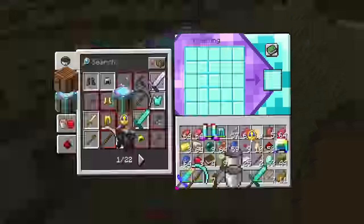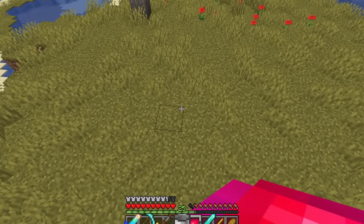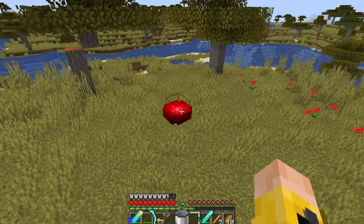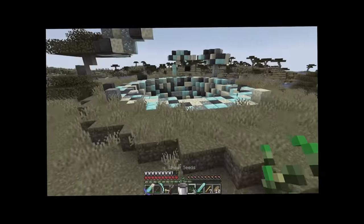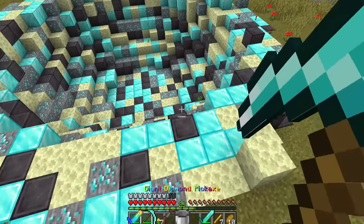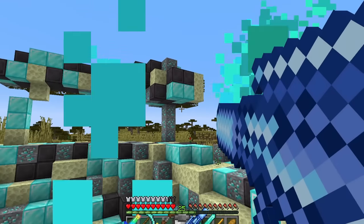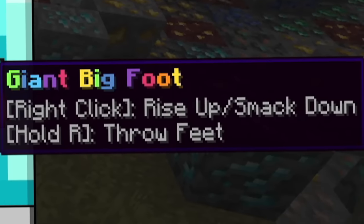I make a clock and craft the giant red button, which I place in the middle of a savannah biome. I click it - a giant rocket comes down from the sky and produces a bunch of netherite blocks everywhere. There's also an ender chest with a space gun. Next up is the giant bigfoot - I can rise up, smack down, and throw feet at things!